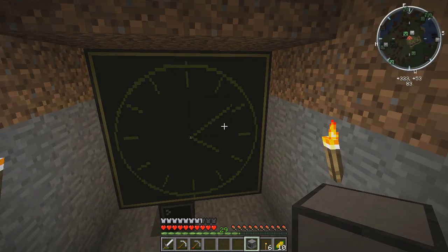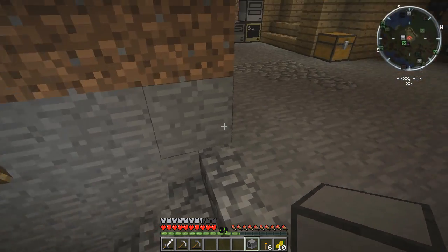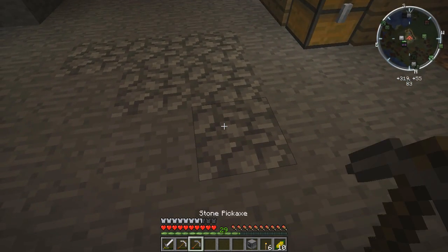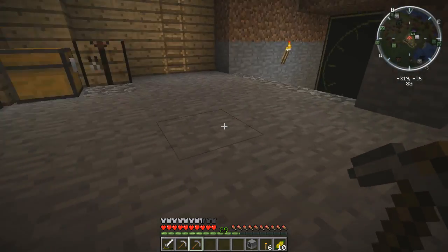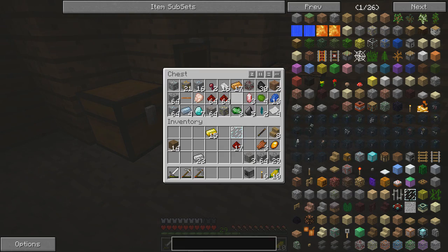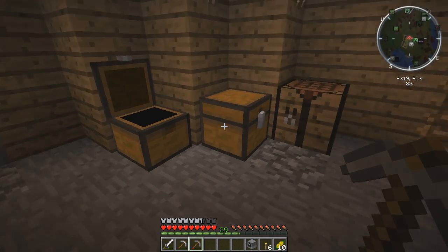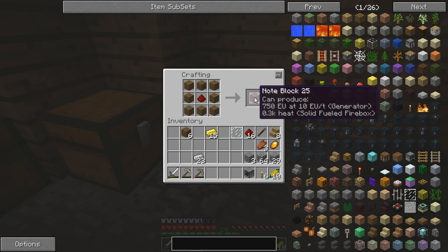The next part I want to do is the part that actually makes noises every hour — and I think it also makes noises every half hour, so it's going to make noise a fair amount. In order to do that, we've got to make a note block. We're actually going to have to upgrade it to an iron note block, because a regular note block can't sync with the ComputerCraft computers.